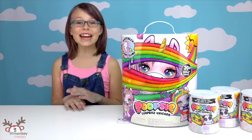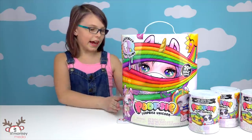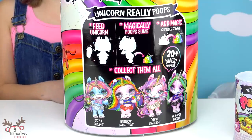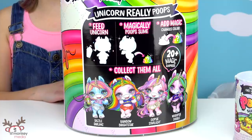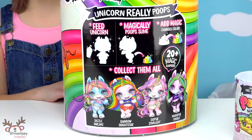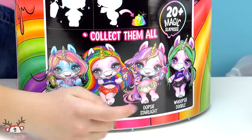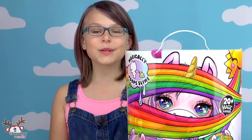I'm so excited, I can't wait. I'm going to be starting with our Poopsie Surprise Unicorn. On the back it shows the different characters that there are. The unicorn really poops — you can feed the unicorn and it magically poops the slime, and add magic and it changes color. That's so awesome! At the bottom we have all the characters you can collect: Dazzle Darling, Rainbow Bright Star, Oopsie Starlight, or Whoopsie Doodle. I would be happy with any of them because they're all just so cute and adorbs!